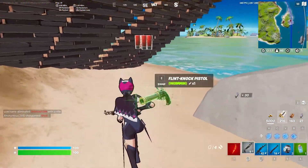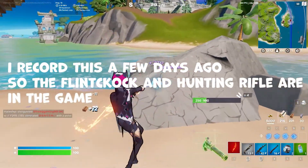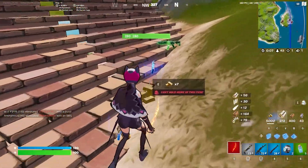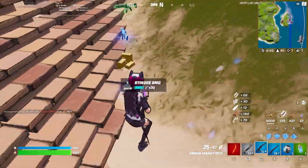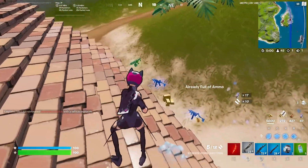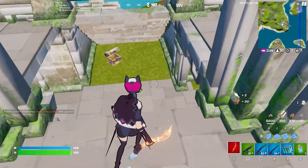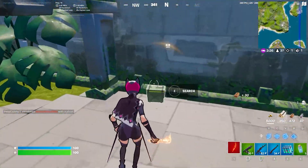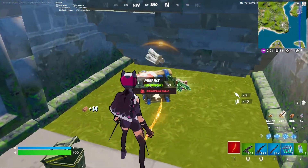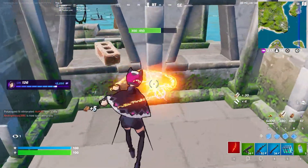I don't know why the flint-knock and the hunting rifle are only staying in the game for like one week or so. I think they could be in the game forever, or at least much longer. The Ranger Assault Rifle is just so bad at close range, so I strongly recommend using a drum shotgun or an auto shotgun alongside it.